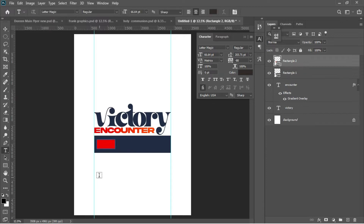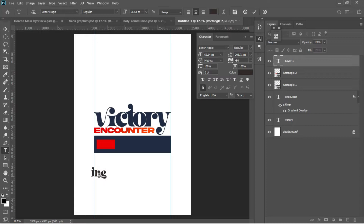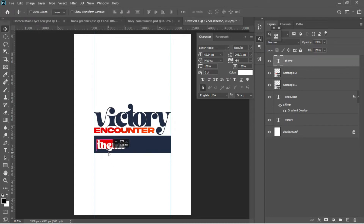From here, I'll hit T and type the team/theme text as well. Ctrl+A to select everything, change the color from black to white, go for the Move tool, and drag the whole thing on top of the rectangle I drew. Ctrl+T to transform it — just take your time when doing all this.